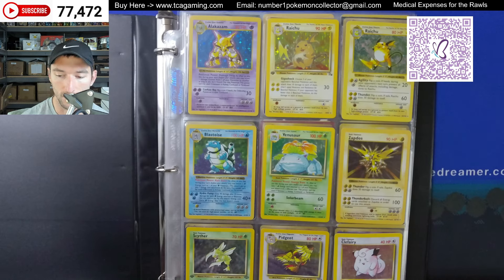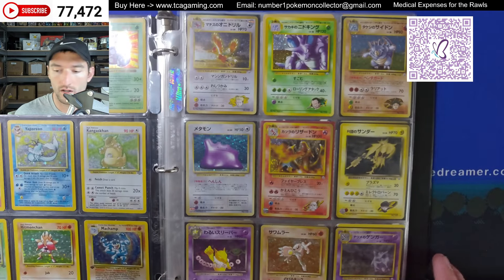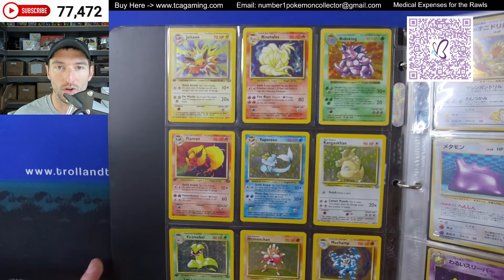I told him to just send it my way and I'll let him know what I think. I went through all the cards and pretty much everything is in about 5 to 6 max condition. There are a few non-holos that might be a little bit better than that, but really nothing too worth grading. I thought for sure the Blastoise would be worth grading, but after you take out the grading fees, there wasn't a whole lot of difference between what the raw card was bringing and what a 5 would bring. I don't like selling raw cards that are under $300.